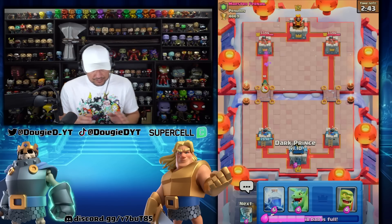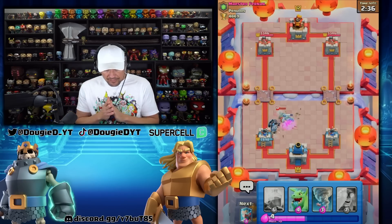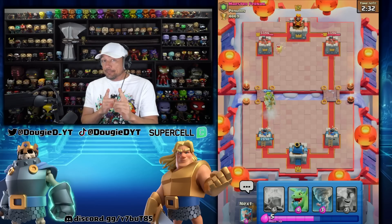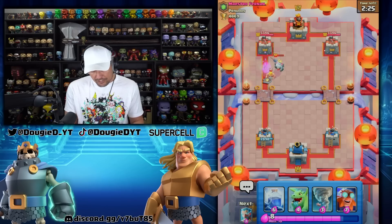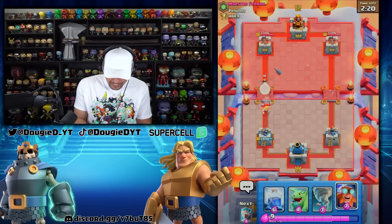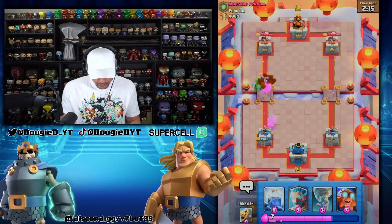I'm going to go Dark Prince. Let's do this. So we're going to let this all happen and see how he defends against it. My guess would be not that, but probably a Mega Knight. No ghosts. So we should be able to clean this up enough. Dark Prince will be able to do some work. We do unfortunately have to get the big fella down. This is going to be an interesting battle. He's going to get some work done for sure.